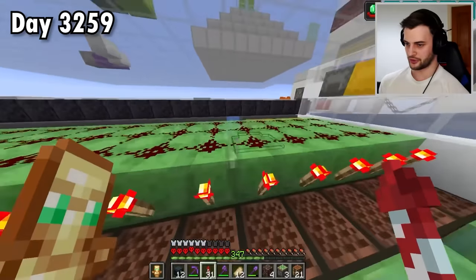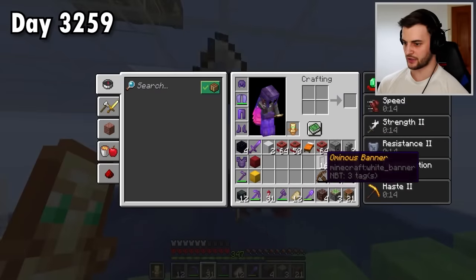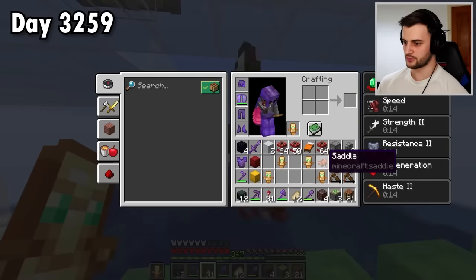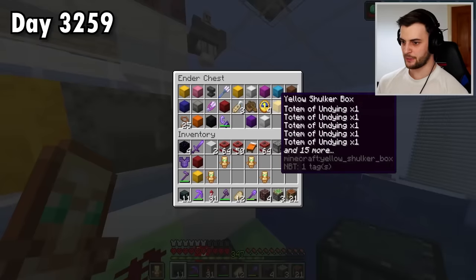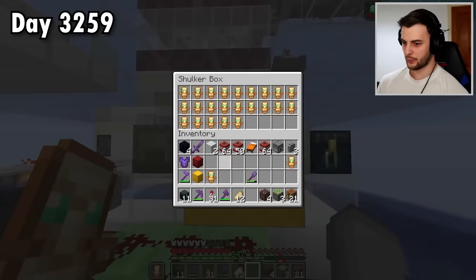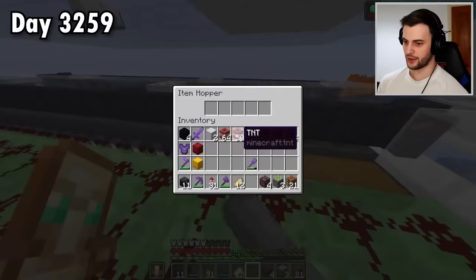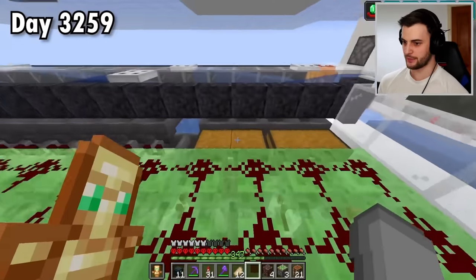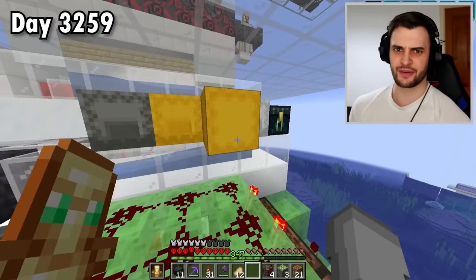Maybe it is kind of a waste to be throwing the sticks out as well, but I get loads of sticks. And as for the totems, I'm going to keep a few of them - I have my shulker box full of totems and we can just top it up. We might as well, even though I have more totems than I know what to do with. You can never have too many, I always say, because I don't really fancy dying in this hardcore world.